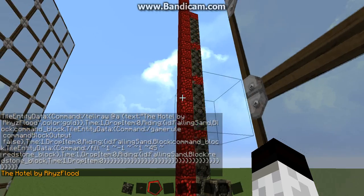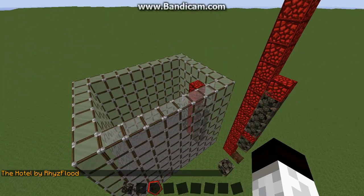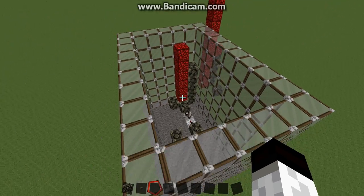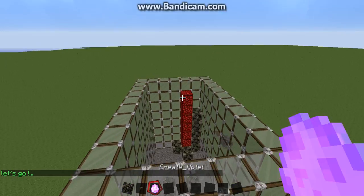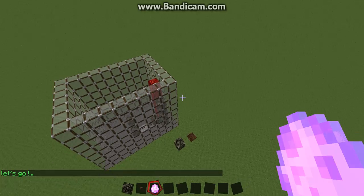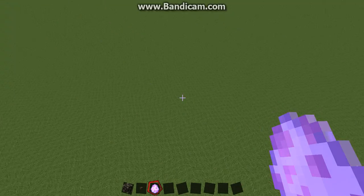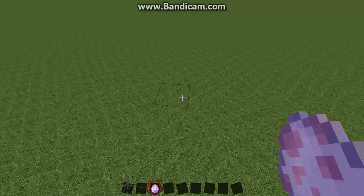This is not true, I messed it up. After that it will start forming this stuff over here, and then after that it would give you a Create Hotel spawn egg.